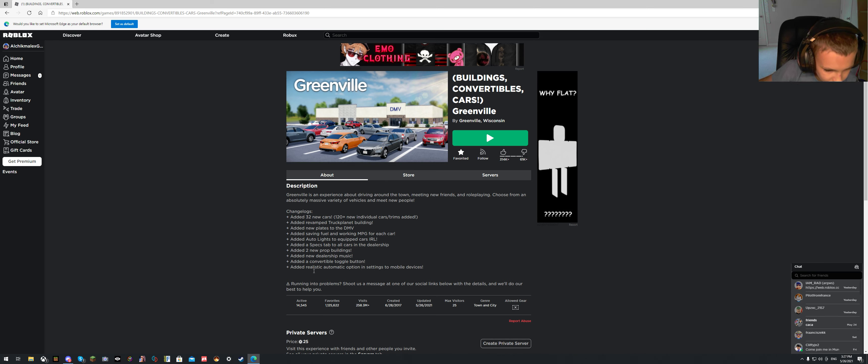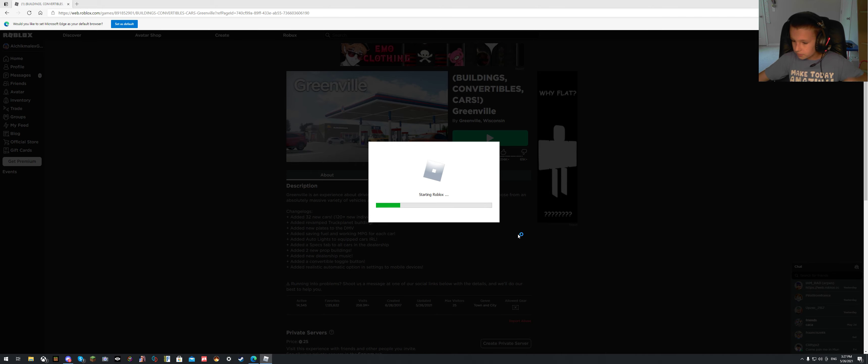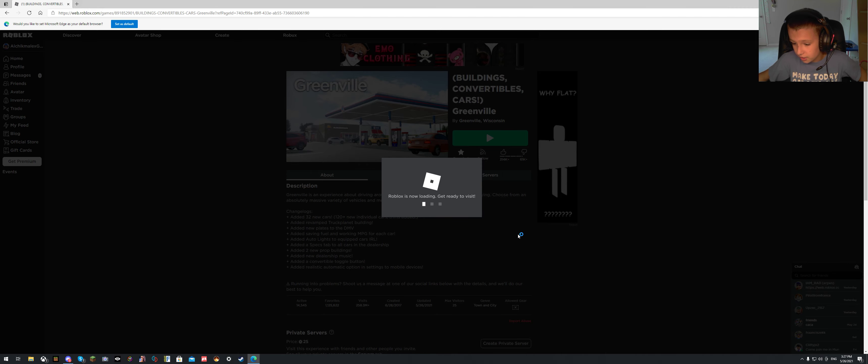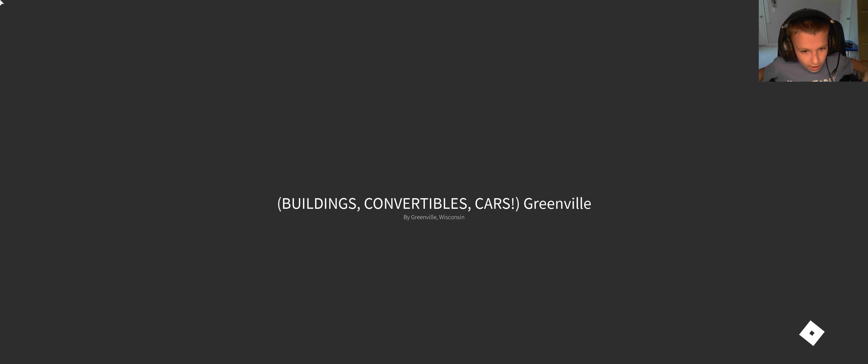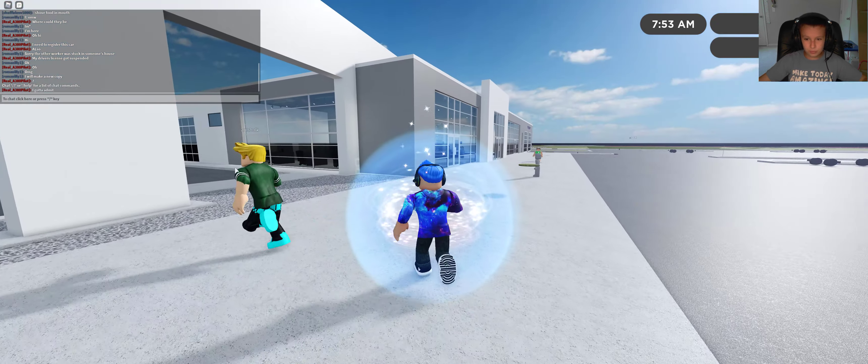Then there's a realistic automatic option in settings for mobile devices — I don't know what that is. Anyway, let's just hop into the game and see this update for myself. I actually haven't seen it at all. Apparently those two new cars look dope, so I'm gonna buy them — boom, we're in the game.